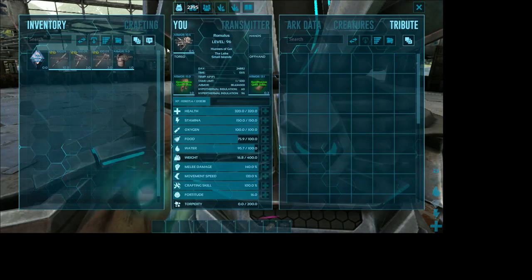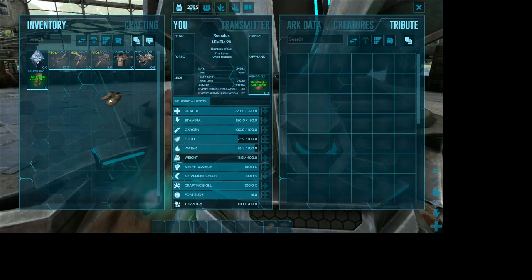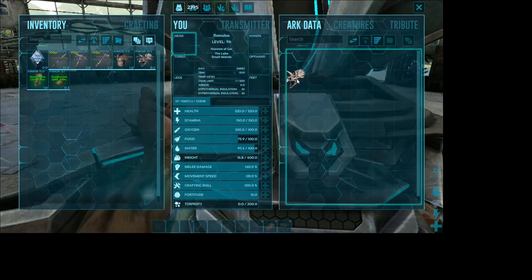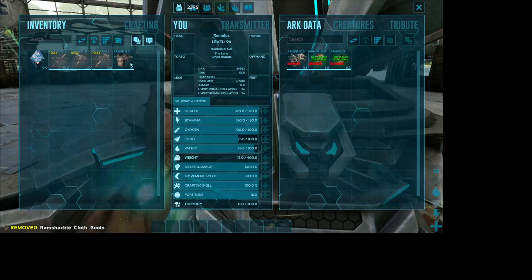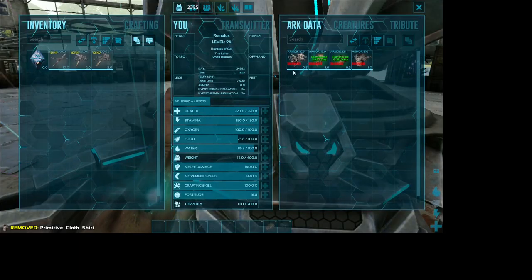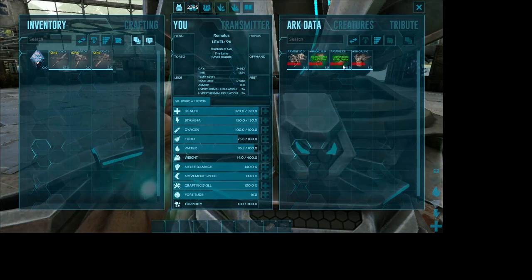I'm going to demonstrate how it is done on official or unofficial servers. This is an official server right here, 741. You might recognize the transmitter. I'm taking off all my stuff and uploading into the transmitter. Notice that there's little timers there, because after 24 hours those will disappear — so I have 24 hours to get my stuff out of the transmitter.